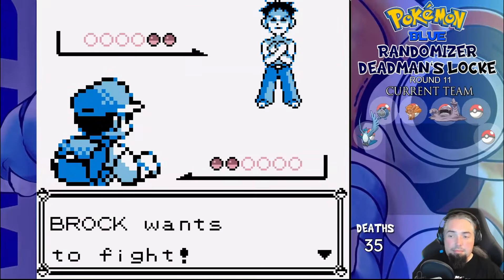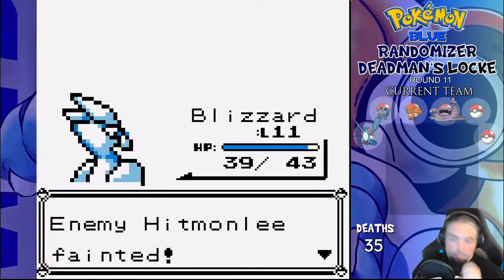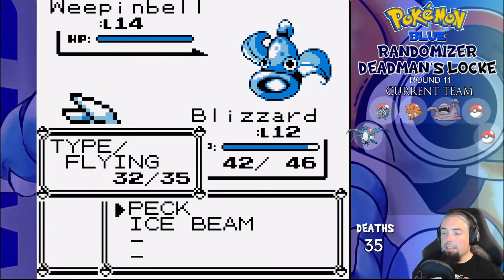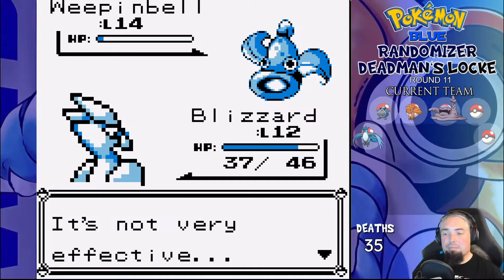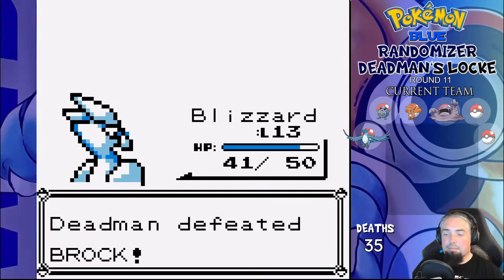Brock leads with Hitmonlee, I lead with Blizzard. Meditate is pretty useless, and two Pecks kill the fighting type. Weepinbell is the other mon and has a disadvantage against both my types, so here we go — badge number 1. We also get Sludge as the TM and teach it to Slop.